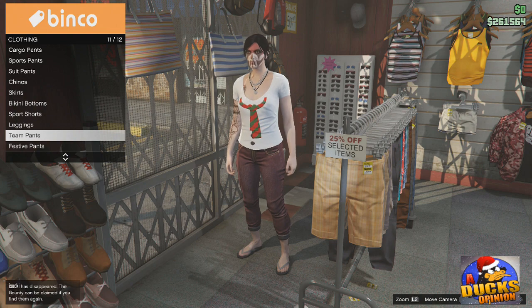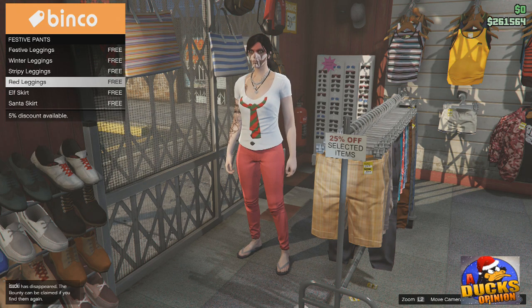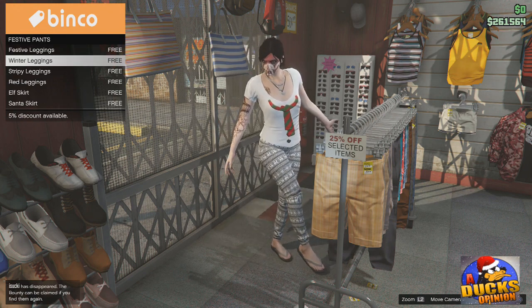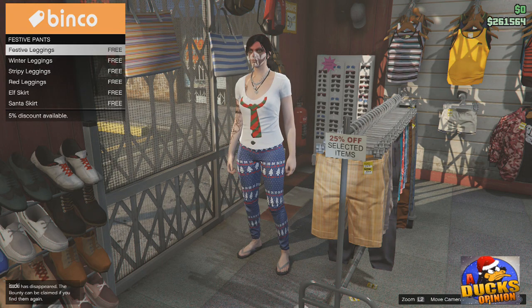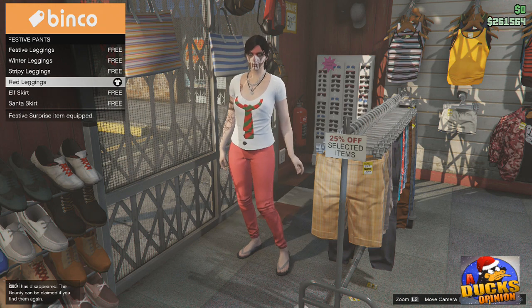Let's see pants-wise. I'm gonna say they have elf shoes as well, maybe some Santa hats and this and that. Not a lot of options on pants, but still free — so make sure to buy all of these too. You don't know if they might take them down; they won't be available anymore unless you actually own them. So make sure to buy everything that's free.